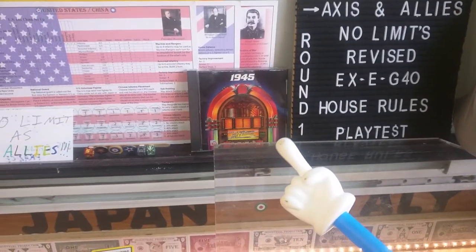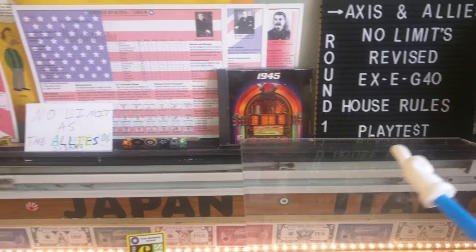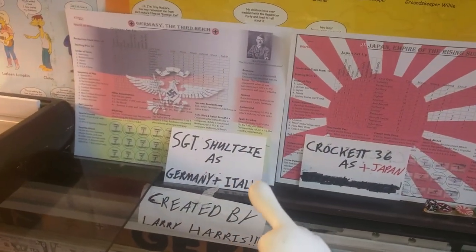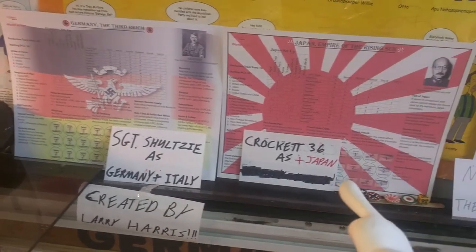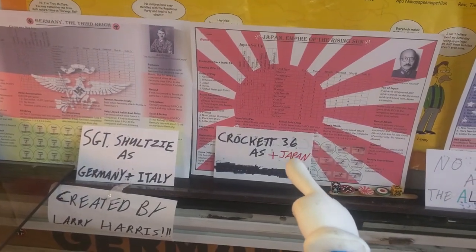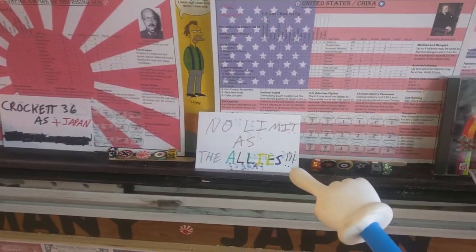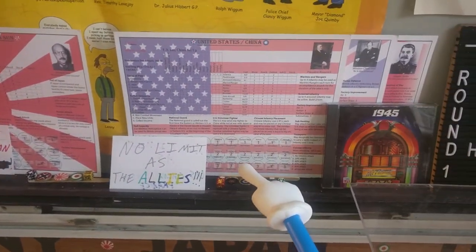Brought to you by 1945 music. The bad guys are Sergeant Schultze as Germany and Italy. Crocket, Crocket 36, King of Japan. And me as the rest of the allies because no one wants to play with me.